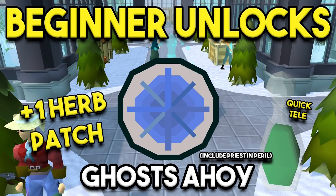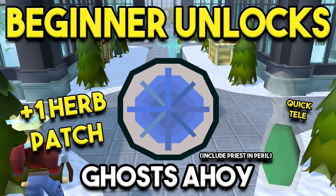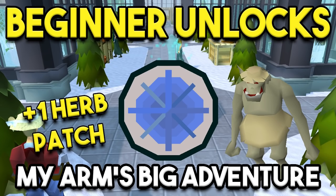Ghosts Ahoy is an amazing quest to unlock because through it you get easy access to another herb patch. By completing Priest in Peril and then Ghosts Ahoy, you have access to the ectophile, which is a really quick teleport to get there. Another quest that unlocks an herb patch is My Arm's Big Adventure — not too hard of a quest, but you want to get as many herb patches into your run as you can.